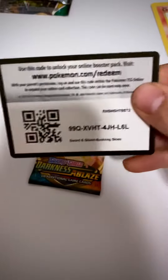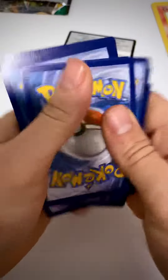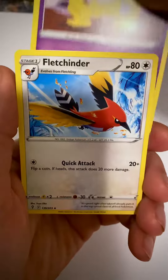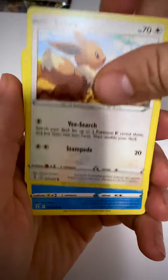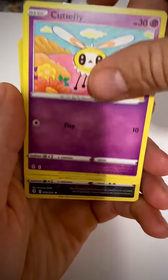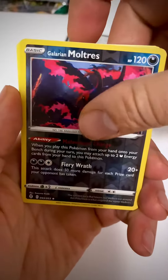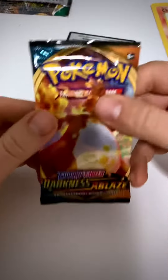Let's rip that open. Hope everybody's having a great day so far — it's always a great day when we can open some Pokémon cards. We've got a Hypno, a Fletchinder, a Woobat, an Eevee, Tympole, Cutiefly, Applin, Galarian Moltres, and a Talonflame.